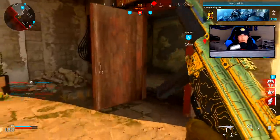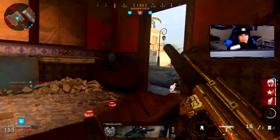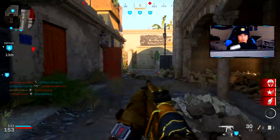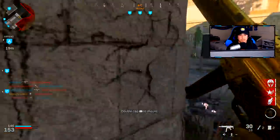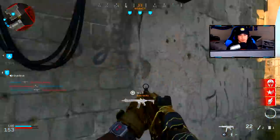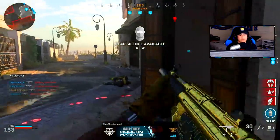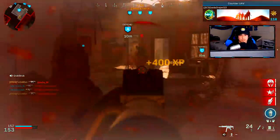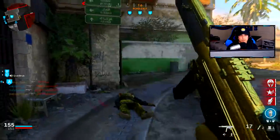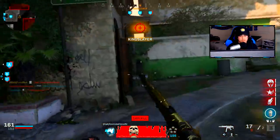Somebody's trying to flank at A — I'm going to help out my teammate. Got him. Got him. I didn't get a clear shot, I don't want to engage just yet. He's hurt — throw a C4 in here. They see me. There he is — I'm on a 13. Throw a C4 up in there. C4 cheese, baby.